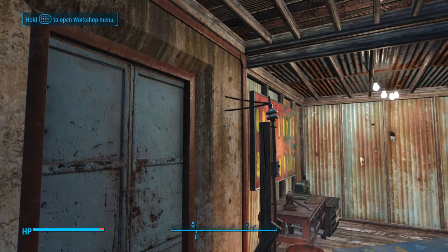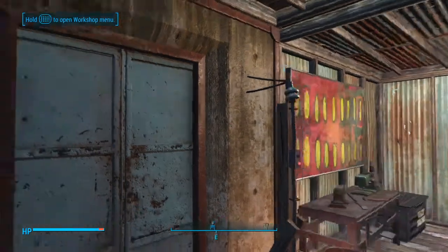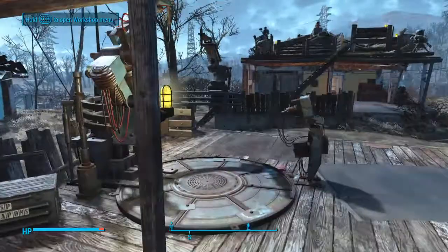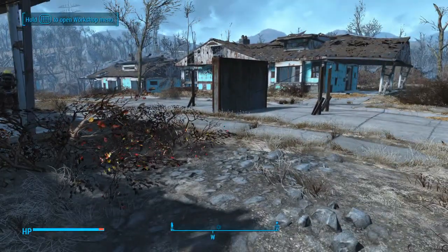Alright guys, that was the Fallout Short on how to put wires through walls. Be sure to check out the video on power doors if you want to see how to use these switches together and make a great door. My name is Dark Dally. Like if you like, subscribe if you want to see more. I'm always uploading new stuff. I will see you guys next time.